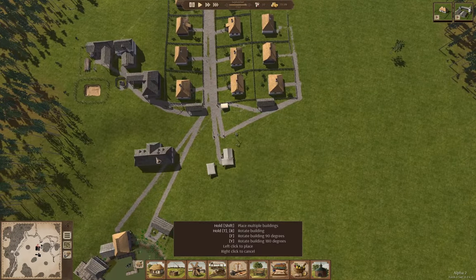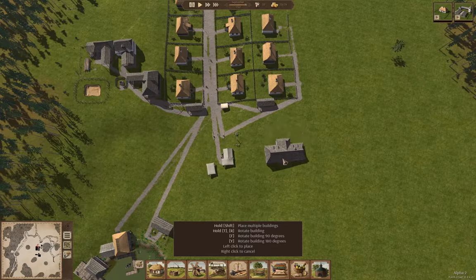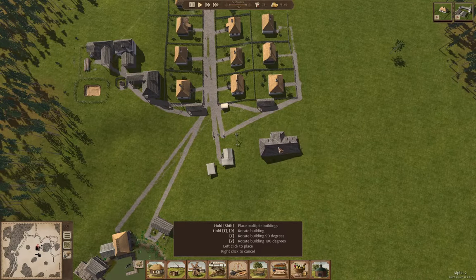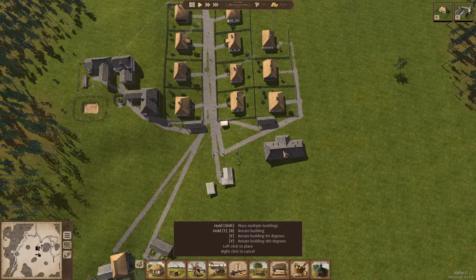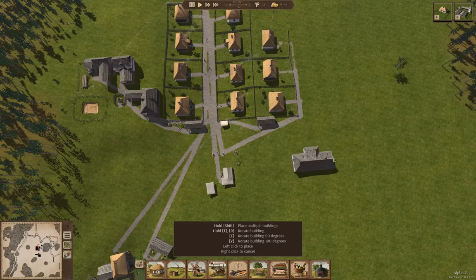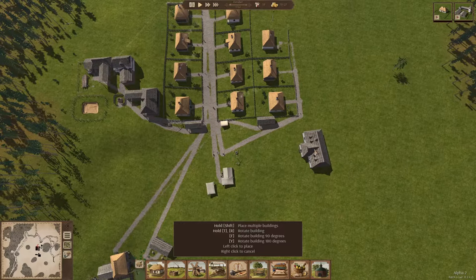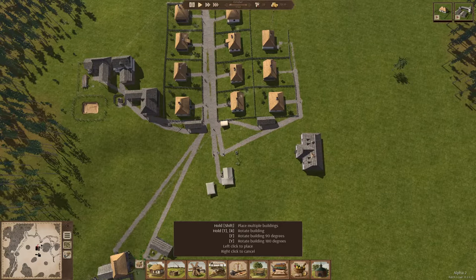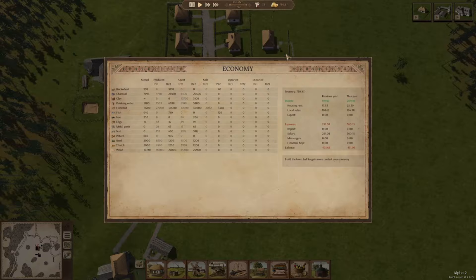I'm going to place the town hall over here. Around the town hall, I guess we'll build sort of a town square. So I'm going to place the town hall here and build it, because not having it is hamstringing things. This will give us a little bit more control over our finances, so we can adjust the rents and stuff and possibly get closer to breaking even.